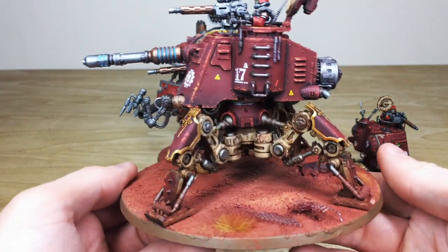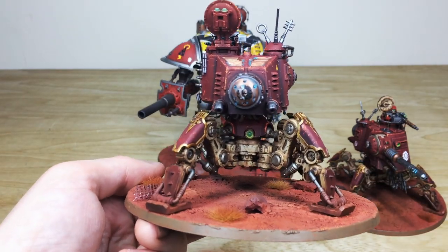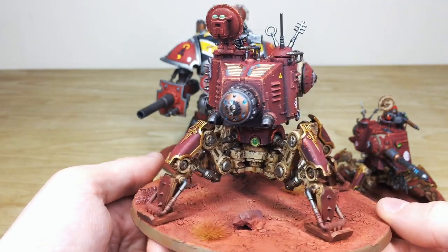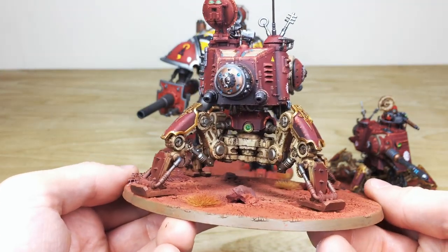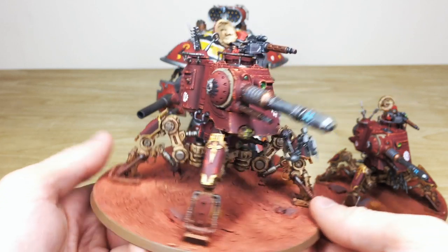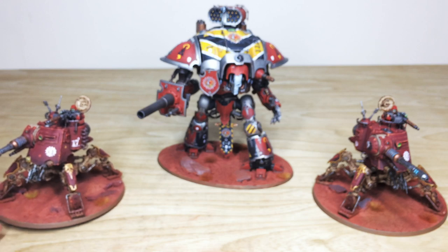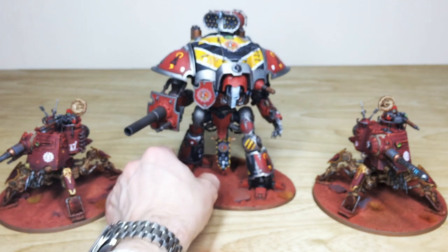Just turning the second Onager around quickly — all areas of detail painted on it, a Mechanicus symbol on the back, and every single lens even the ones partially obscured are all highlighted and picked out in a lovely fashion. Now let's have a look at the big boy — the Mechanicus Knight moves forward for us to have a look at him.